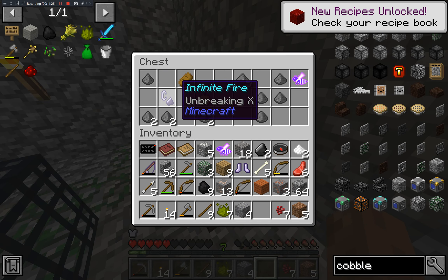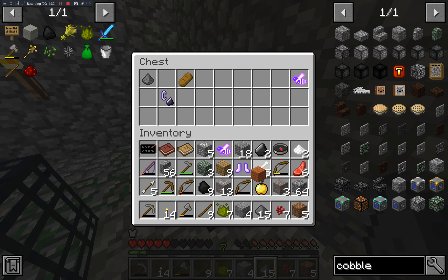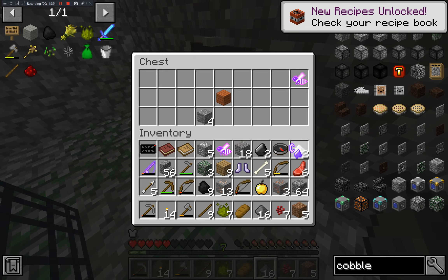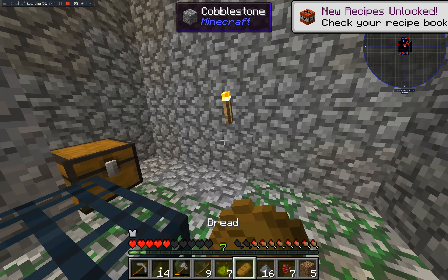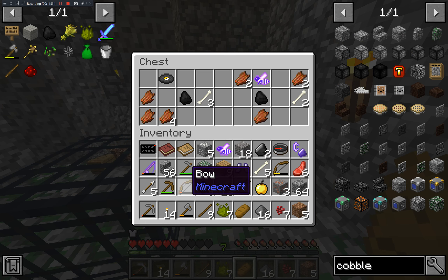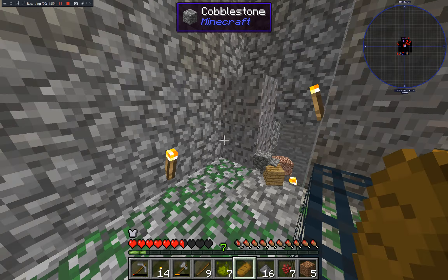I'm going to open these loot chests — infinite fire, wow. Got some bread. Might as well take this; I don't know when that's going to come in handy but I have a feeling it will. I know moss stone is used for something later on so I should probably keep it. Bones — might as well take those too.